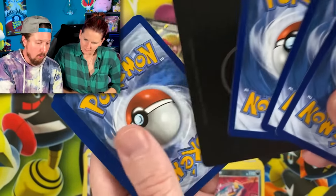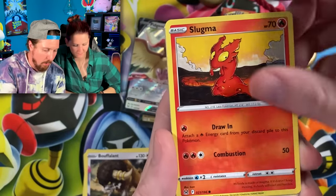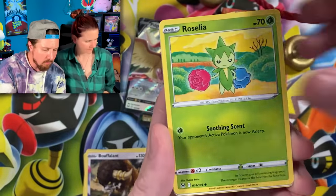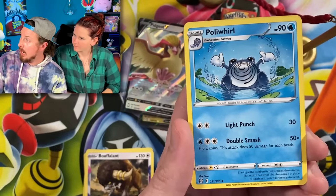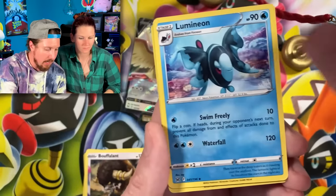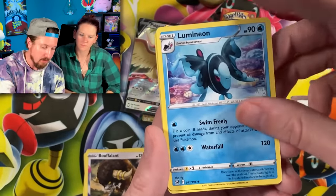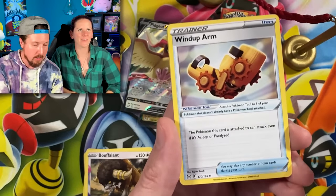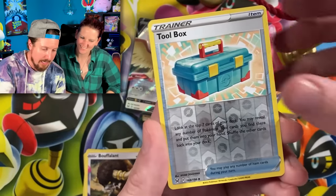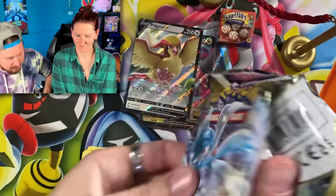We got a Superstar right there — Booger Squad. Slugma, Rosalia Superstar, put that right over there. Polliwrath, Lumineon. We got a friend at our local Pokemon league that loves Finneon and Lumineon. You've probably seen Paul at the Pokemon Night videos. We got Toolbox — and not a Tauros.